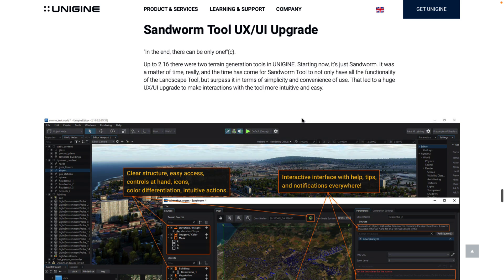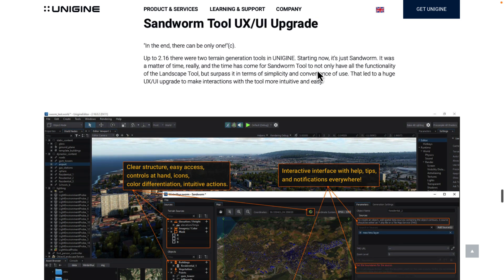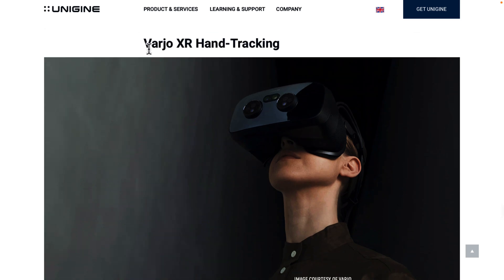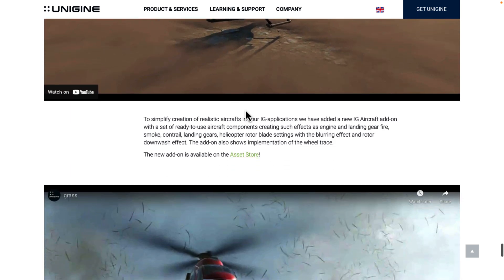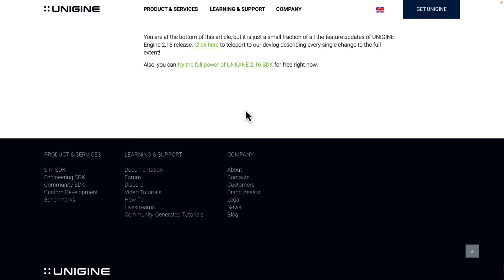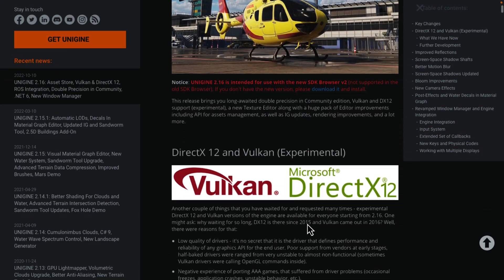The sandworm tool is now the one and only way of creating terrain — this is a paid feature. All functionality from the landscape tool was moved into the sandworm tool so they don't have two tools doing the same thing — a good consolidation. There's also support for Varjo XR hand tracking and image generator improvements, which are more relevant to the simulation market. If you want full details, there are full release notes available with a lot more — things like blur, depth of field, post-processing effects, shown on and off in action.